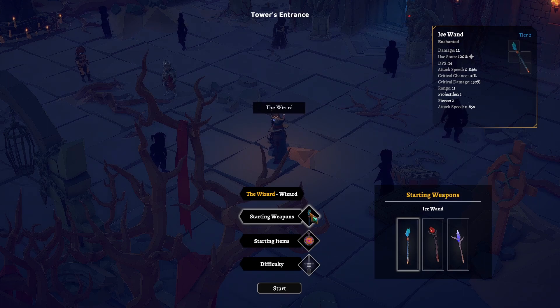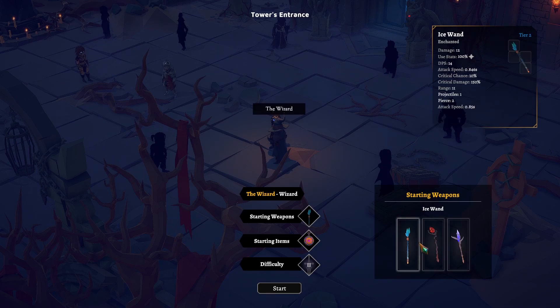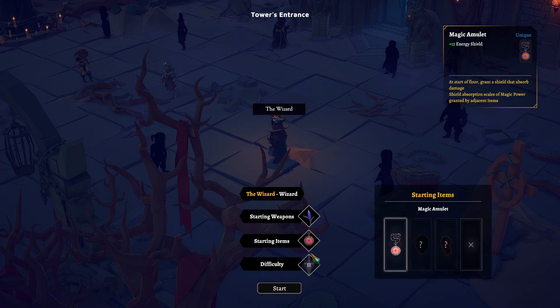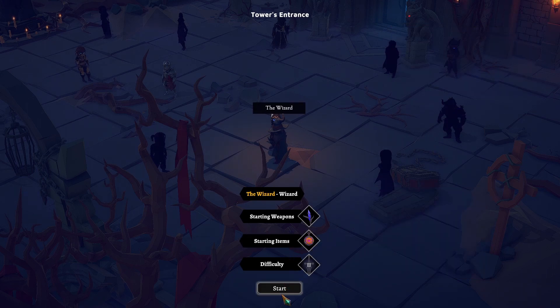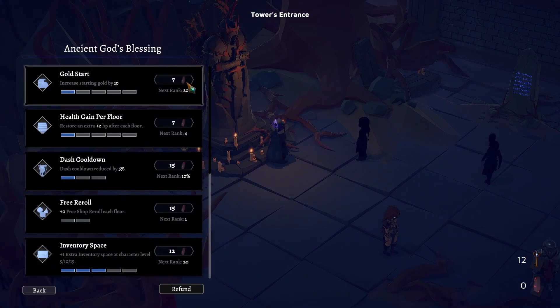I didn't get anything new and shiny from the armory. But we do have an electric wand here which bounces 3 times — looks like it has pretty low attack speed. I like the idea of the bouncing lightning. And then for our starting item we have the magic amulet, which is plus 15 energy shield. That absorbs damage. We are going to go with the wizard.